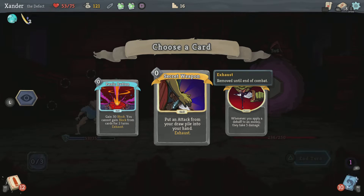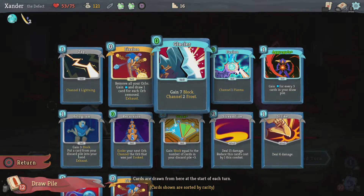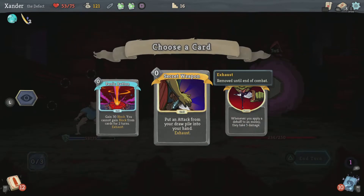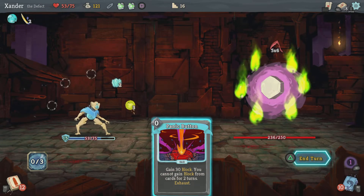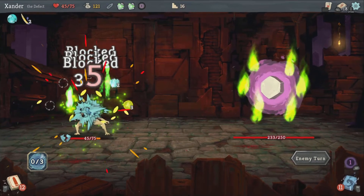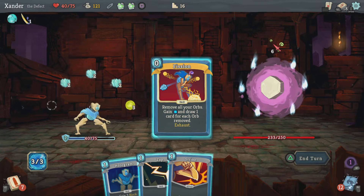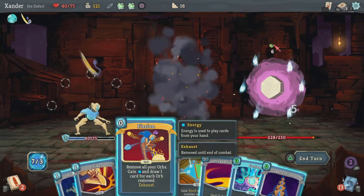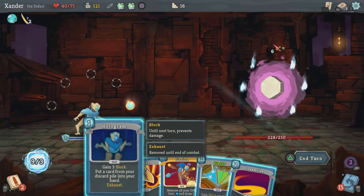Secret Weapon is the one, but I don't wanna use the right one unless I have a zero cost card. With this I'll be blocking 15. I think maybe I'll grab this but not use it — it'll help me next turn. Channel 2 frost, and channel the lightning. Let's use this. I got another one of those — for zero, evoke the Plasma and get the Plasma back.